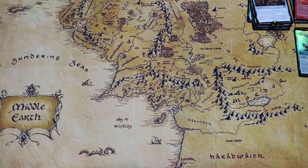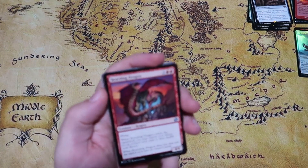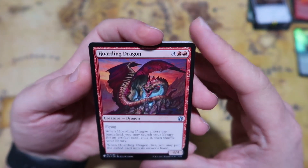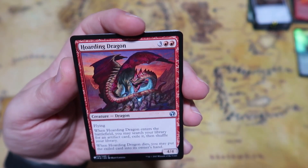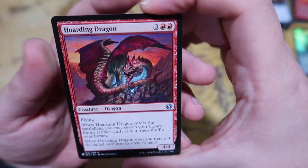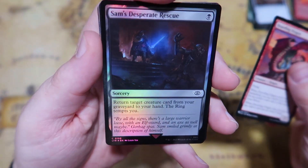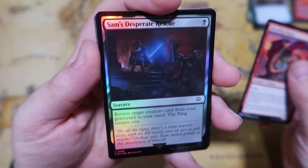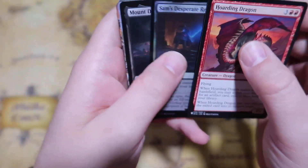Orcish Bowmasters is one of the cards I'm glad I got one of already — I'd like to get more because they're fantastic and could find a place in very many decks. We do get a list card here: Hoarding Dragon — when it enters you may search your library for an artifact and exile it, then when it dies you may put the exiled card into its owner's hand. We also get a foil Sam's Desperate Rescue — just one black mana to return a creature card from your graveyard to your hand, and the ring tempts you, so it's pretty good.